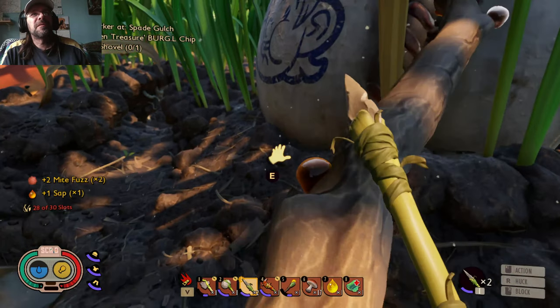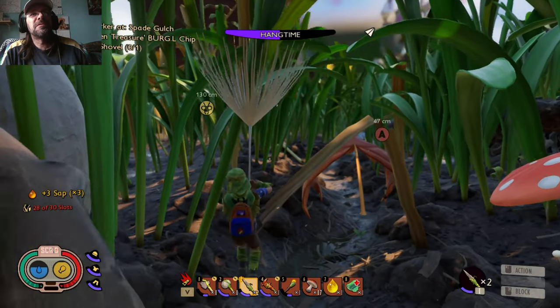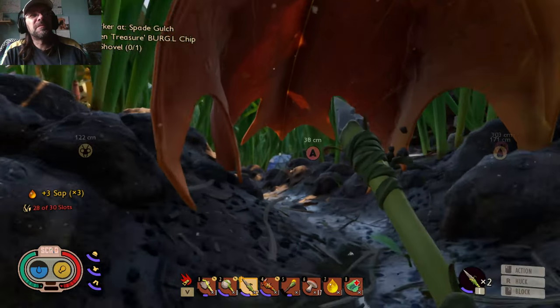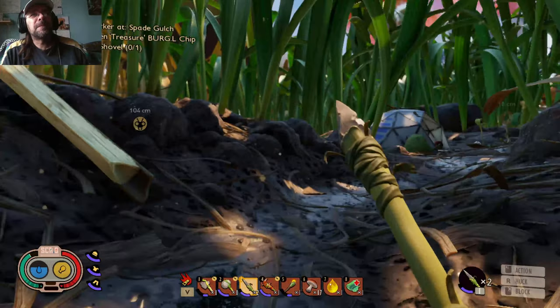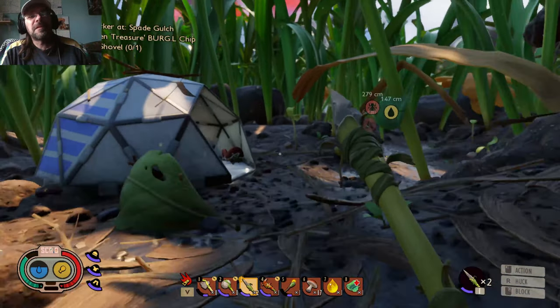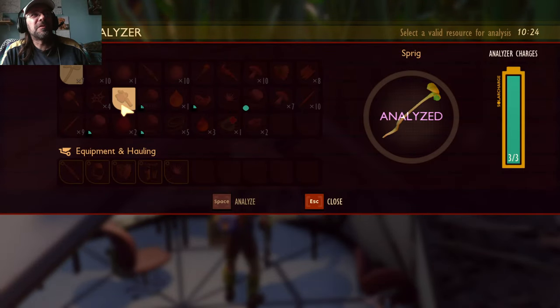We can always use more. There's the dandelion — that's what happens when you use the dandelion for floating down when you drop from a certain height.